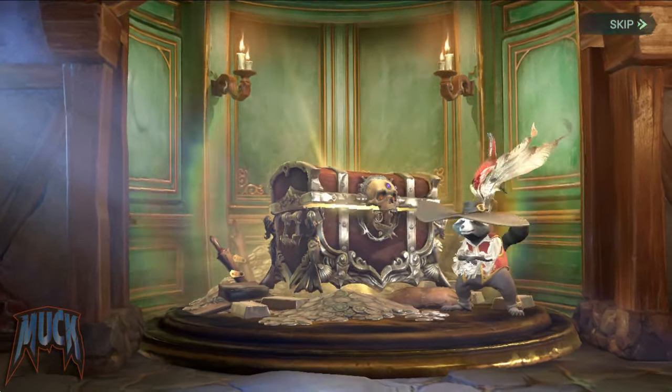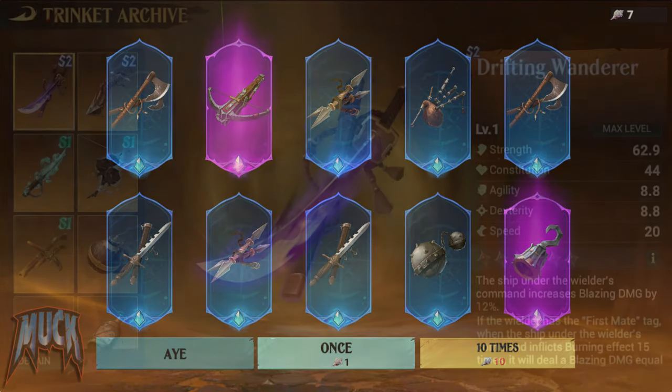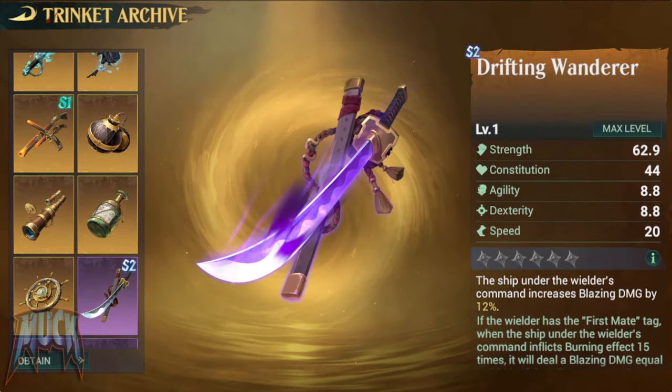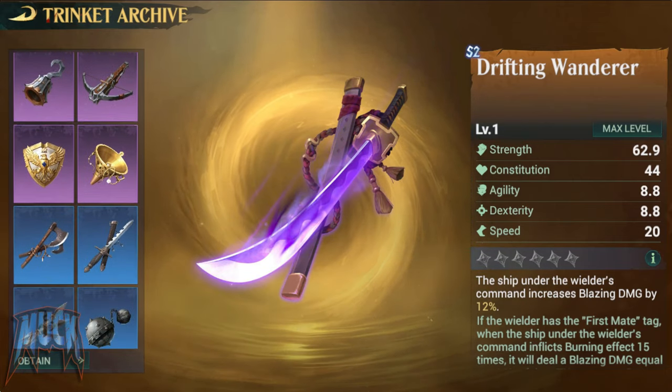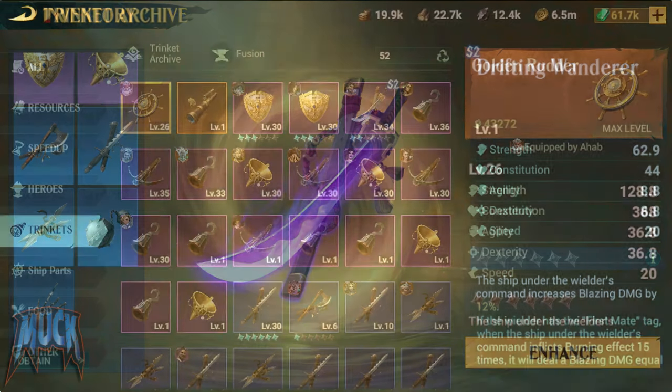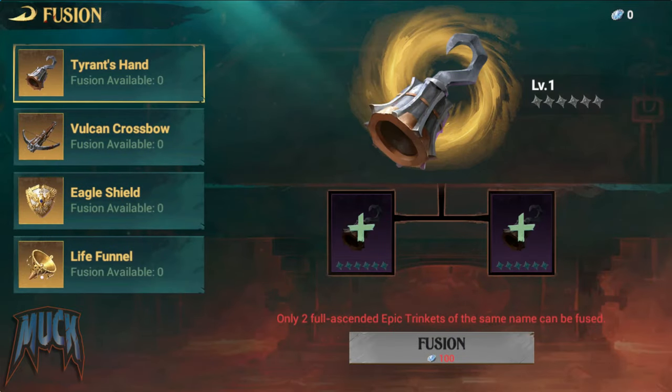The trinkets are geared for our heroes and we can get better results with them if we set them right. This video was ready to be released, but with the last update they modified the buffs mainly of the legendary trinkets, plus a new fusion feature to make legendary trinkets from epic ones.